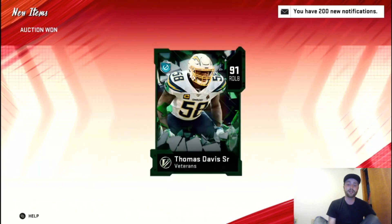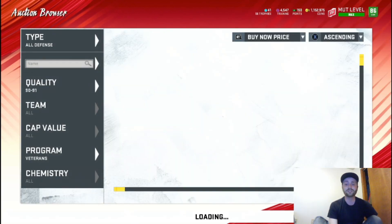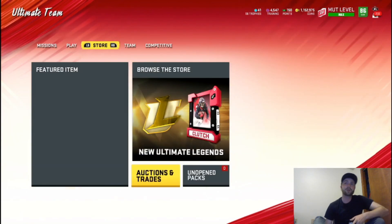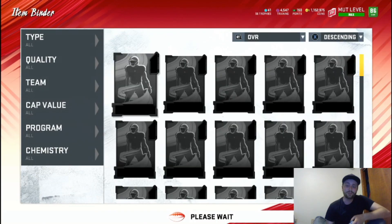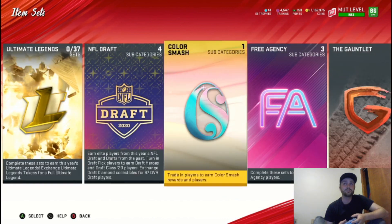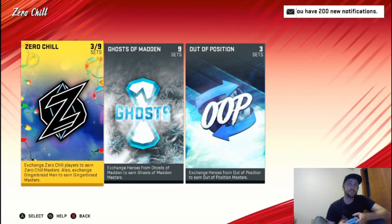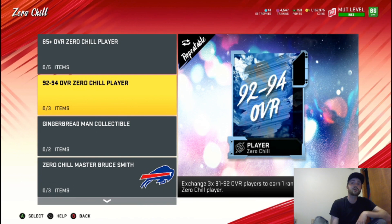Like I said, I'm doing it a little bit later at night. I'm sure you guys during the day can get a much better profit — make sure you're getting 19k on them. We're going to show you what we're going to do with these 91s. We're going to go over to Sets and we're going to go to the Zero Chill section.